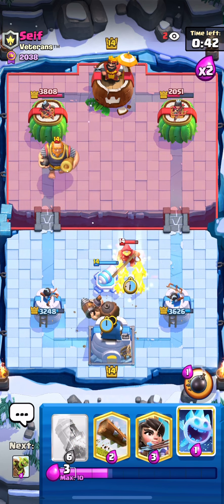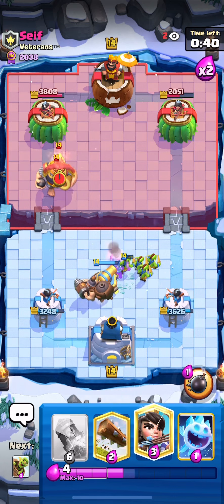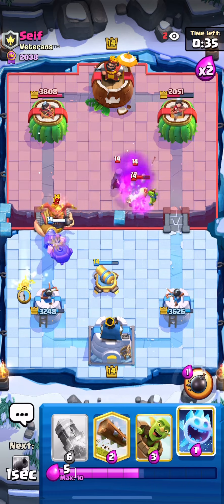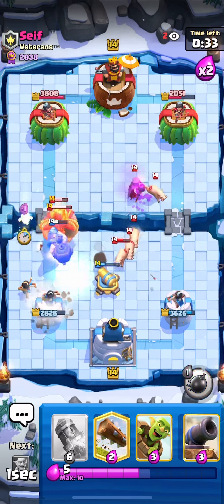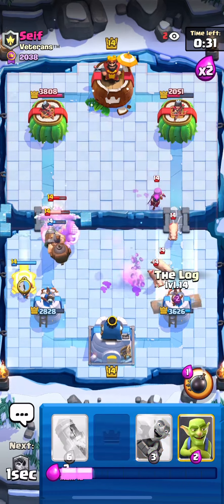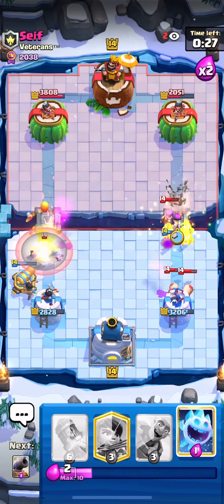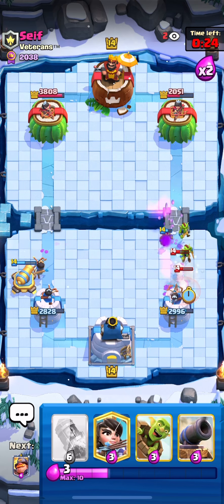Mighty Miner here with Goblins to try to protect the HP of the Cannon. I go for Princess to try to take out that Phoenix as early as possible. I'm going aggressive with Lightning, then go for another Cannon as the Hogs on the right side are getting sketchy, so I went for Goblins to finish off the Mother Witch.